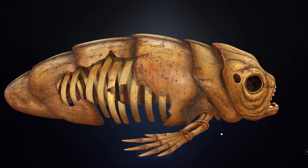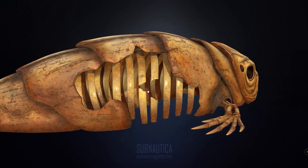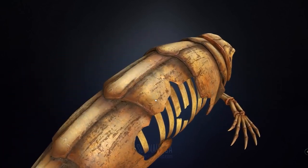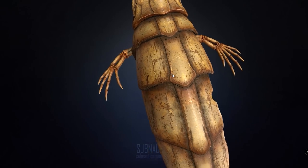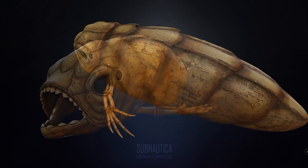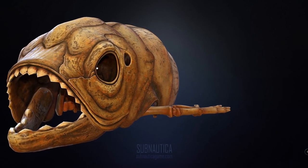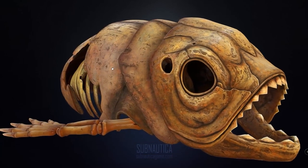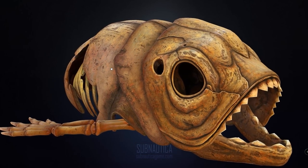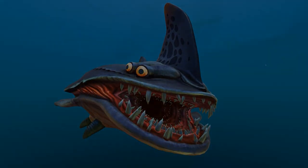On top of this, the specimen's large size once again implies that previously on the planet, there were much larger animal and plant life that covered the seas, with entirely different biomes we haven't seen. As to what actually happened to this fossil, it's hard to say. It's likely that the creature died when the facility went into lockdown and testing was abandoned, leaving it to starve alone in its cage without any friends or family in sight. It's a harrowing thought, and shows just how dark the Subnautica universe and lore can really be.